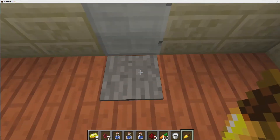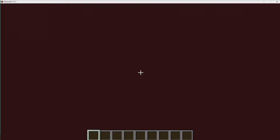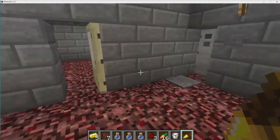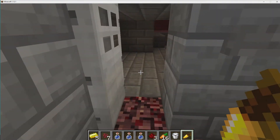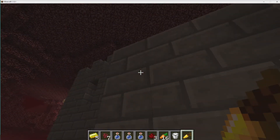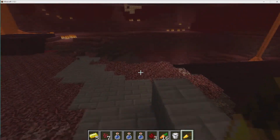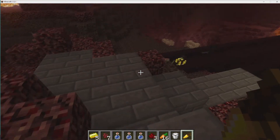I've already made a nether portal right here, so let's just hop in and cross over to the Nether. You can see there's a little fortress I have right here — I made that to protect my nether portal. So this is kind of pre-set up, as well as the portal on the other side.